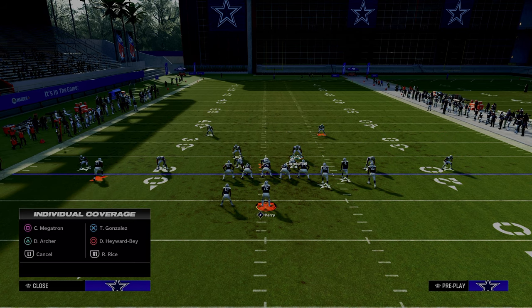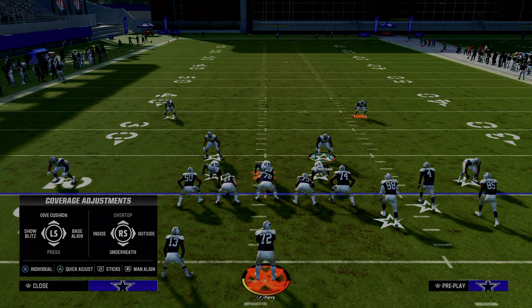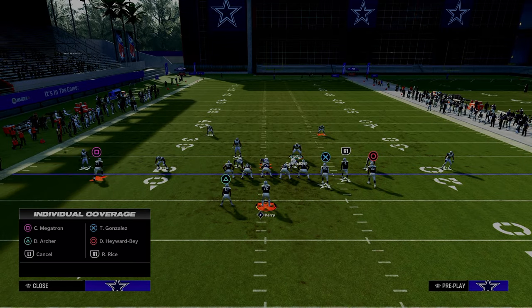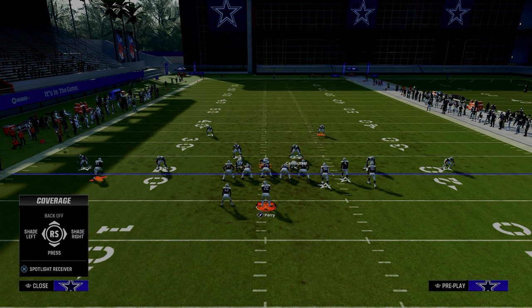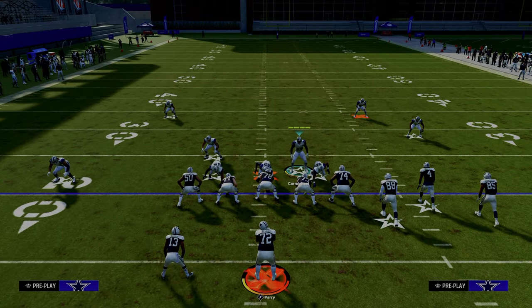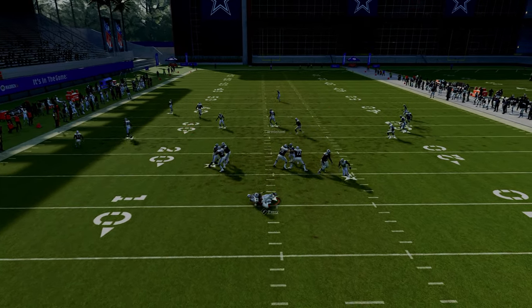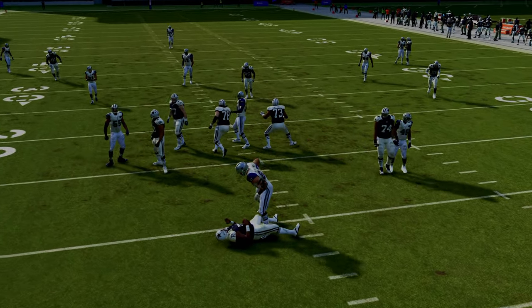You're going to back off the slot corner on the right. The way that you do that is you hit triangle on PlayStation or Y on Xbox, then X on PlayStation or A on Xbox, then hit the icon of the receiver you want to back off. We want this to affect the slot corner, so we back off Rice and you see he goes back. We can put that safety in the zone and this blitz — a four-man A-gap — is the best blitz in the game.